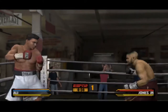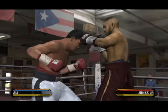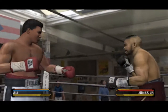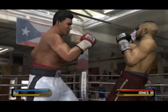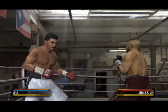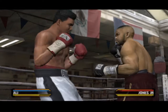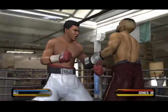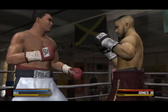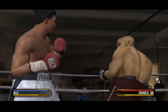He looks to soften him up with a solid punch. Jab, followed by a right cross to the body by the greatest. Muhammad Ali with a stiff jab and a straight right hand. Ali's looking to go to work here. Counter lands solidly. Counter hook catches him off guard.